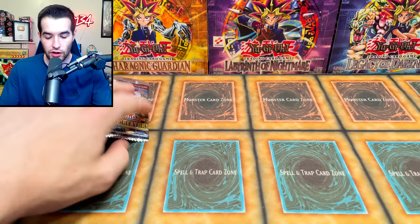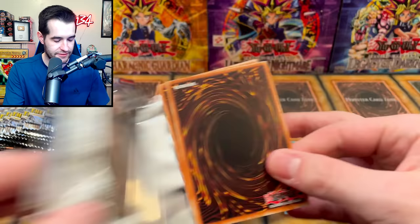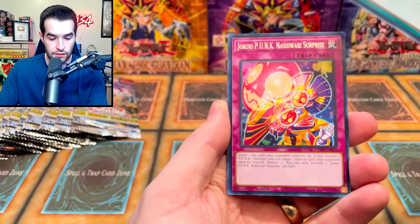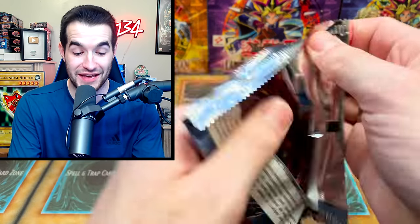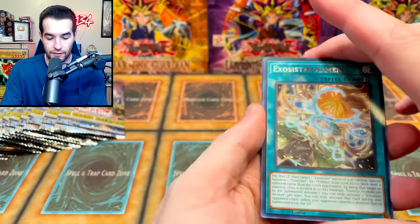We've got two foils so far with a lot of packs left for Grand Creators — still hoping for a collector rare. Starlight Danell... that name is entirely too long. There are some really long names in this set.